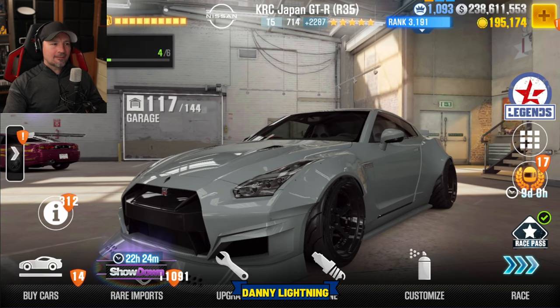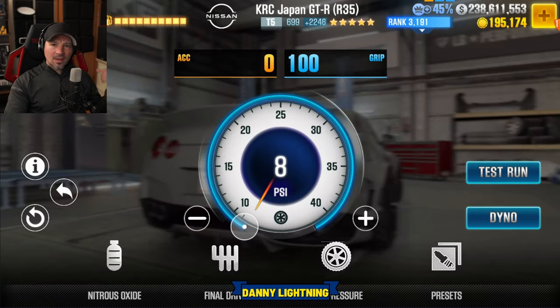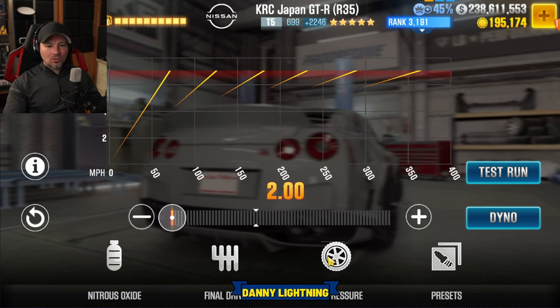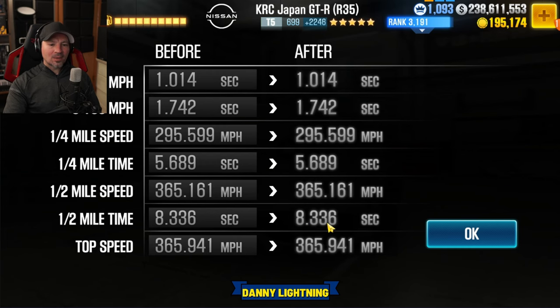Now we're going to fit the car to stage five parts and do a stage five shift and tune. When the car has all the fusions and all the stage five parts installed, put your nitrous all the way to the right, final drive 2.0, tire pressure 8 PSI. That is going to give us an 8.336 on the dyno.